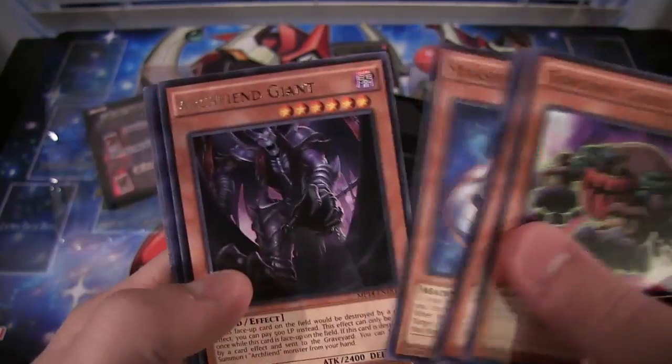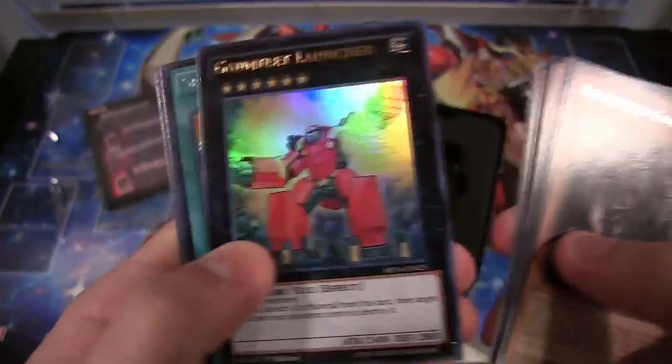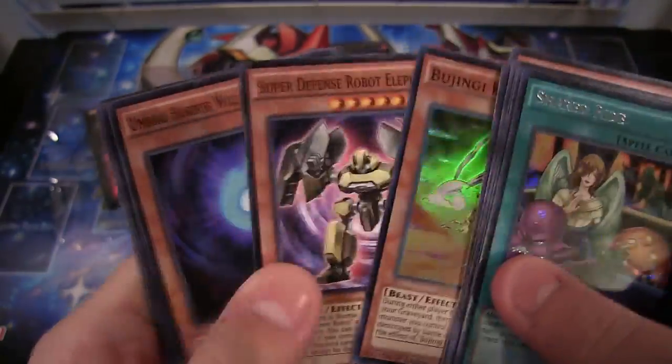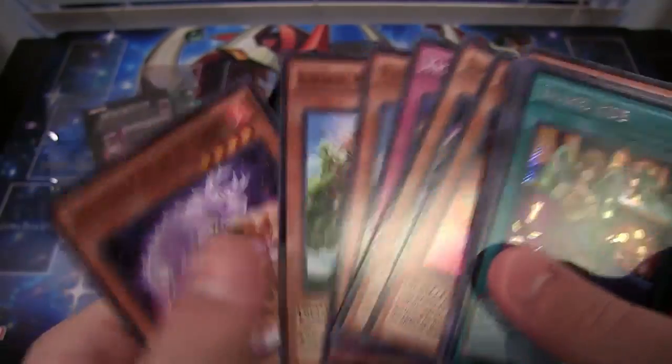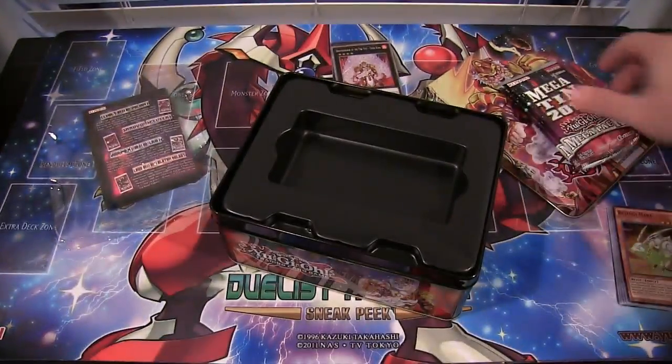All right. We have a bunch of different commons. We have Archfiend Giant. We have Gauntlet Launcher — that's a pretty good Ultra Rare. Plus, Shared Ride for our Secret Rare, and Bajini Hair. Not too bad on that one. I like Shared Ride.